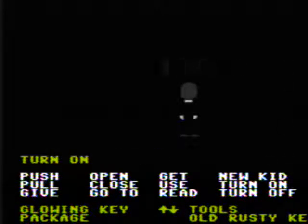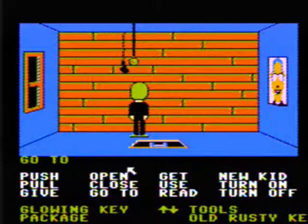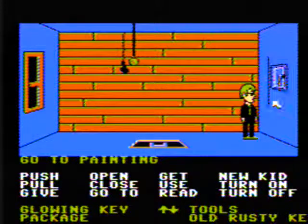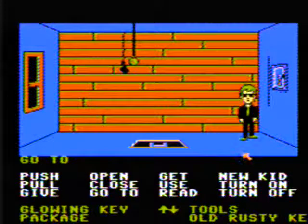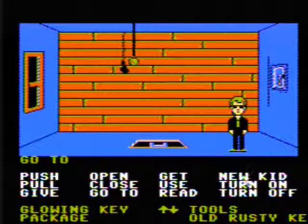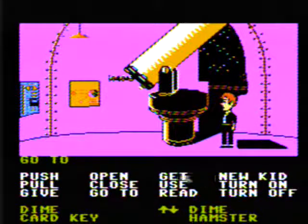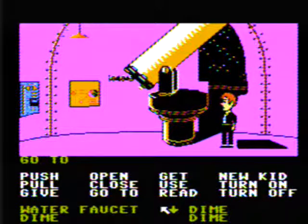We'll just turn on this light here. Turn on the light. And now if we open this — now, this tiny little writing, that's the number we need to open the safe. So what we're gonna do is go back to Dave, because Dave is in the telescope room. Does he have all the dimes? There should be four. He does. Okay, good.